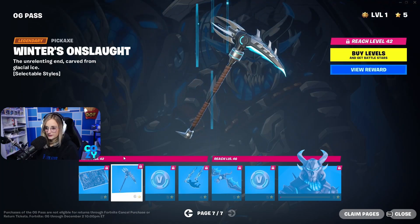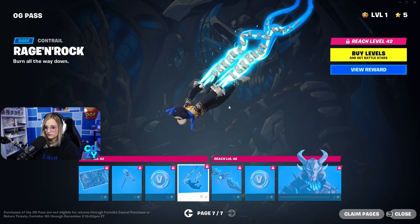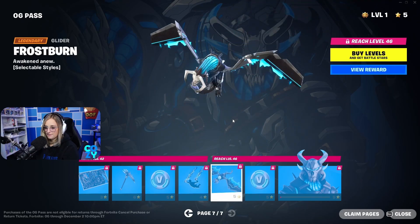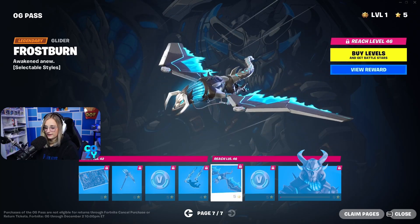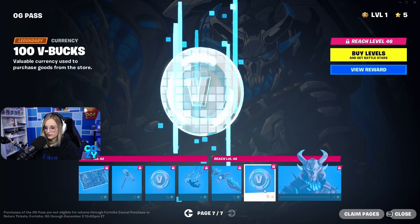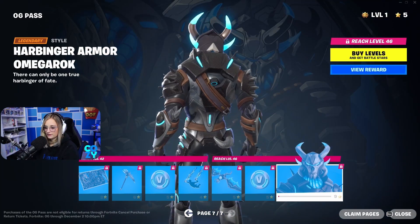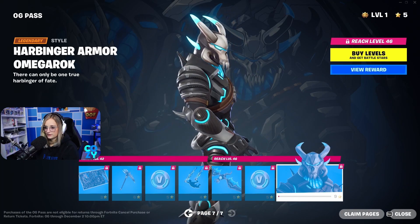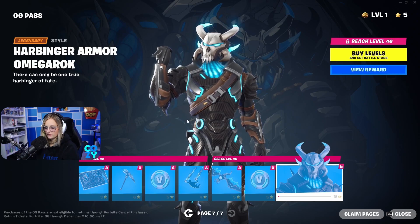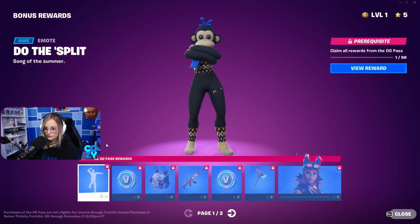Loading screen. Pickaxe. V-Bucks. Contrail. Cool. A loud glider, but it's kind of cool looking. Love the blue. V-Bucks. And this — Level 46. Oh, look at that. Menacing! Let's look at the bonus rewards.